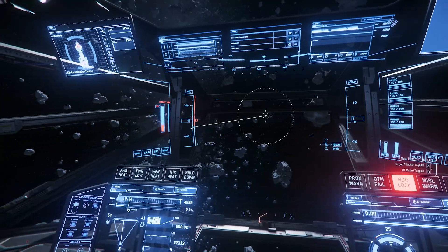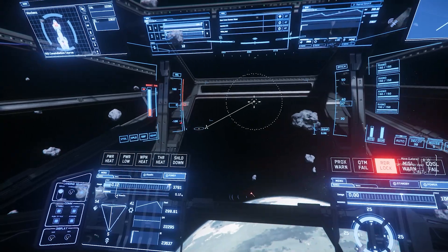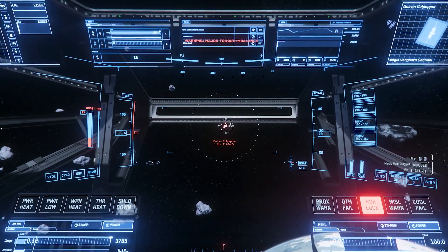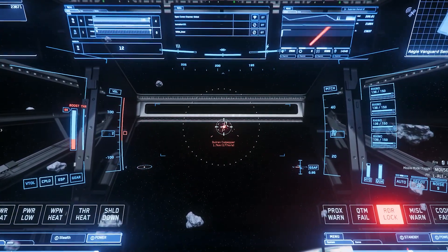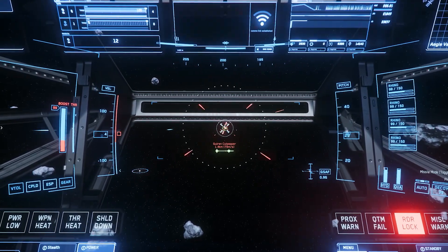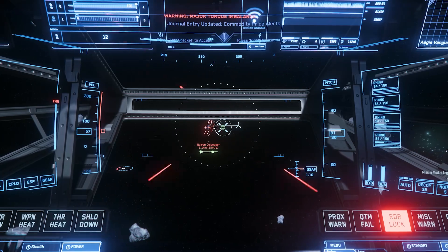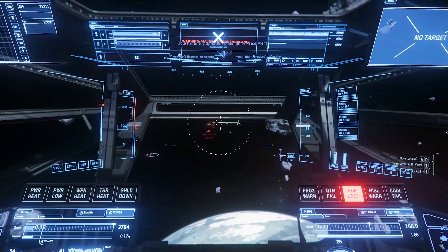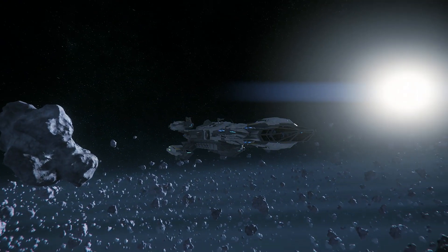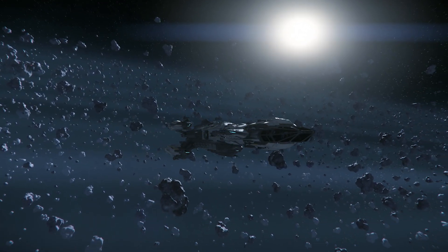That was a Super Hornet — barely even noticed it, just got taken down in a few seconds. So we realised we picked a good upgrade and the ship was just making mincemeat of all the high risk targets. This last ship is an Aegis Vanguard Sentinel — boom, it's over for him pretty quick as well. So we made the right choice with the Taurus. Check back in the next video and we'll show you how we progressed — see you next time.